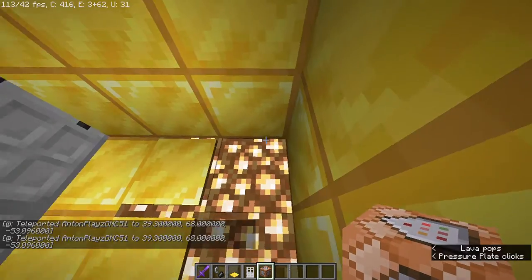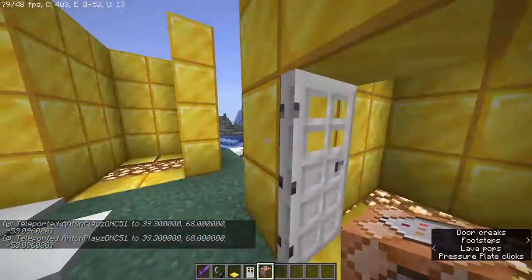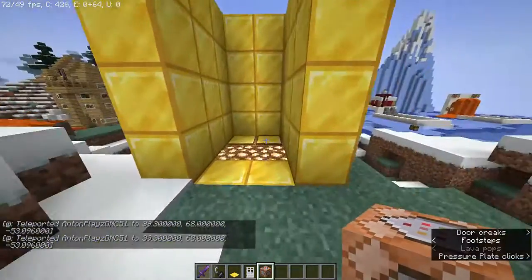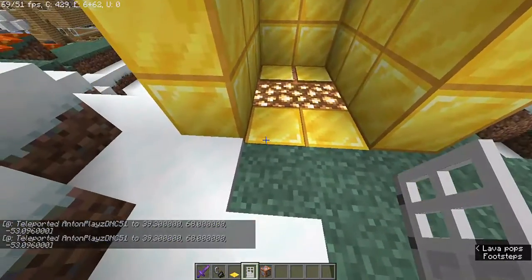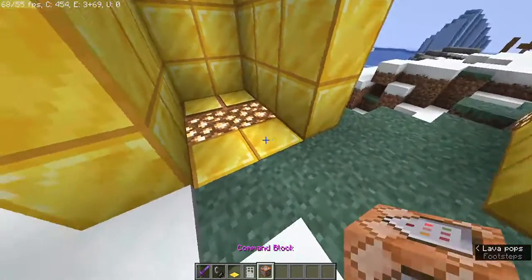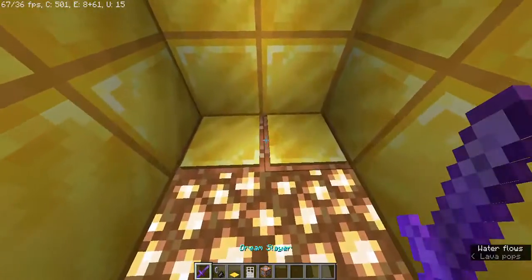You're gonna want to build your elevator or whatever you want to teleport. And then in there, you're gonna have to put down the command block in the floor, like what I did here. You see, these are command blocks.